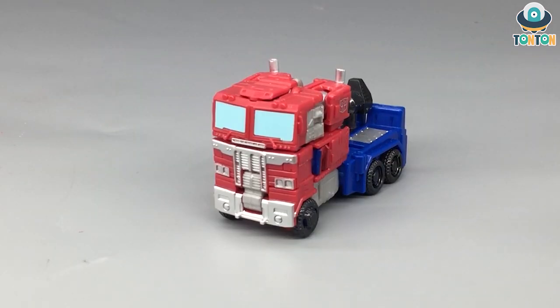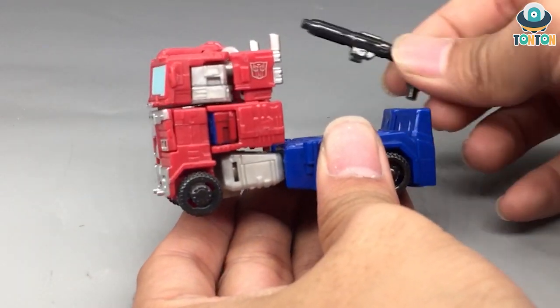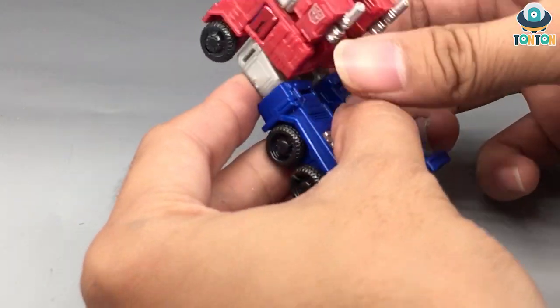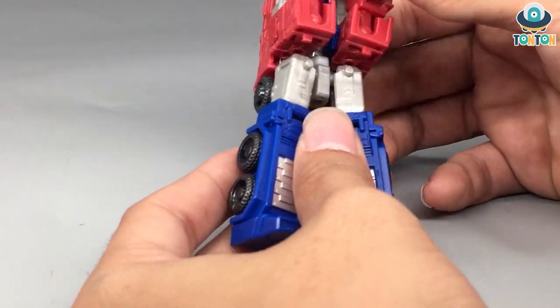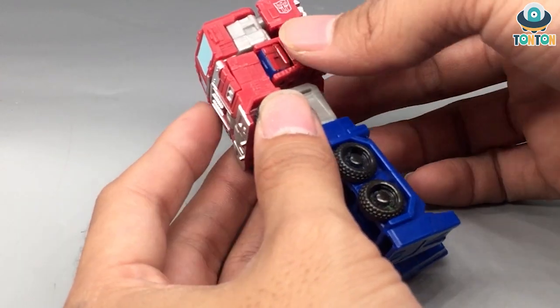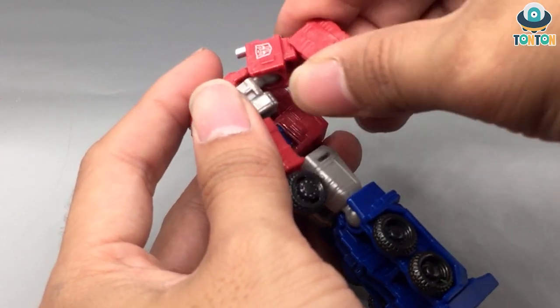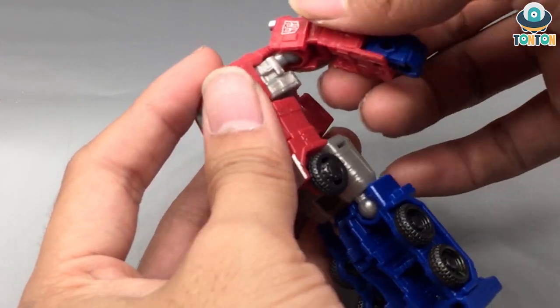Now let's get to the transformation. First, remove the gun, then split out the two legs and bring them down. Next, bring out the arms and take out the hands as well.